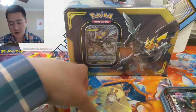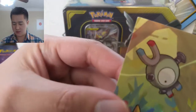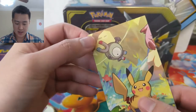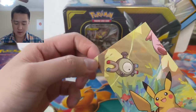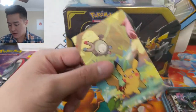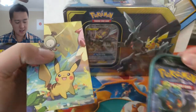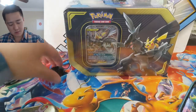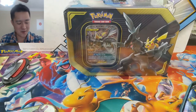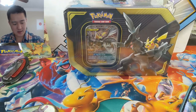The card itself — this one is super beat up, not happy about that. A lot of it is dependent on shipping because of these sharp corners; you have to hope it doesn't move around too much. And here's our metal Pokémon coin.